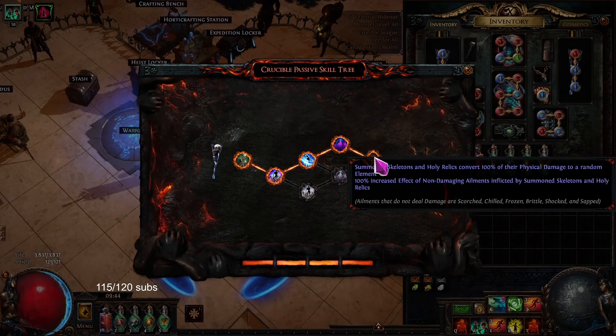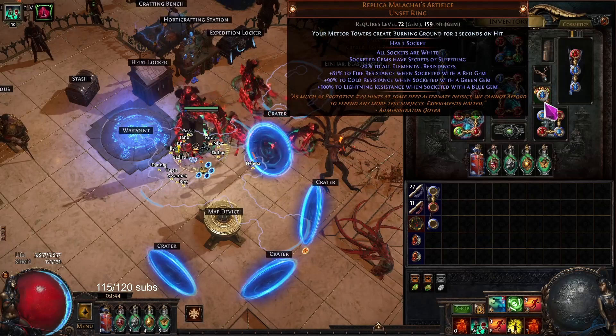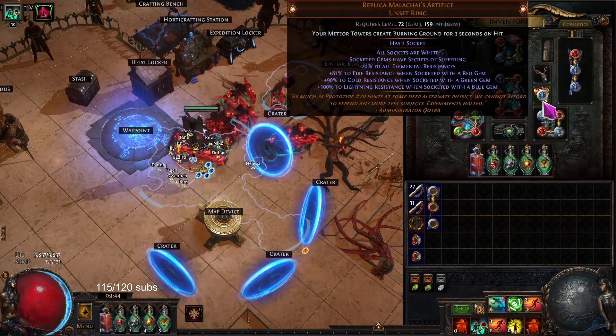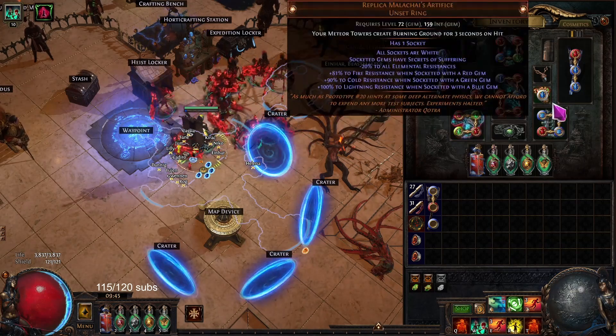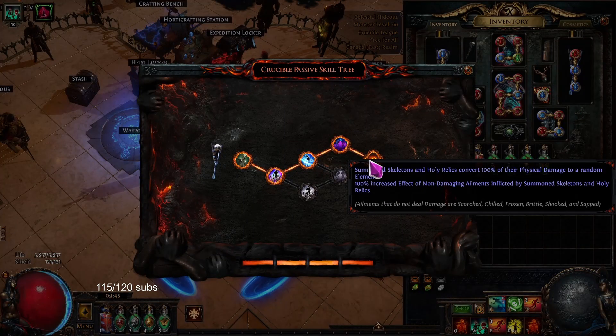This is the combo, and this is using a tier 5 wand mod. Pretty much it would be this mod, the Replica Malachai's Artifice, and the Albaron's Warpath. But technically you could also go without the ring and without the boot, and just use Blessed Rebirth, and then just use Skellies in anything and have this crazy effect of all three elements and increased effect of their ailments. Easy.